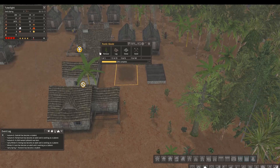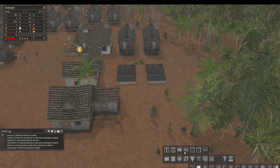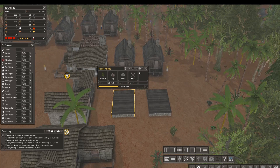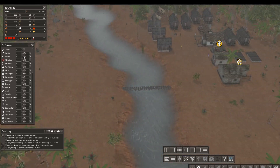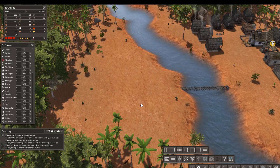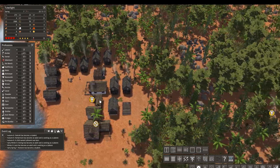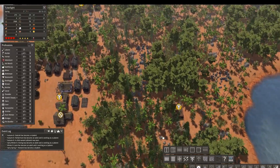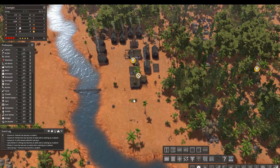We'll make two people into builders - that'll be fine because of all the extra labor right now. What the hell, we'll give all three builders, because we still have so many extra people from the food industry. This is nice and cleared off now, so we can start to think about crossing this river. What I need to do is clear out all this stone and stuff so these people can be super efficient.